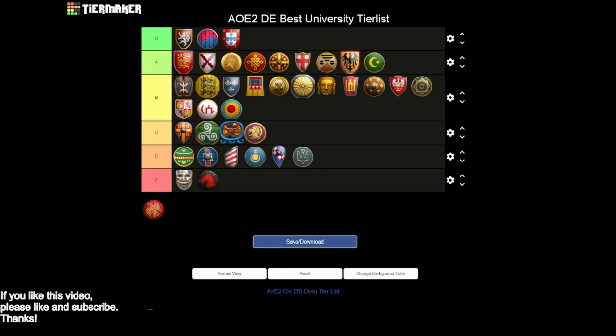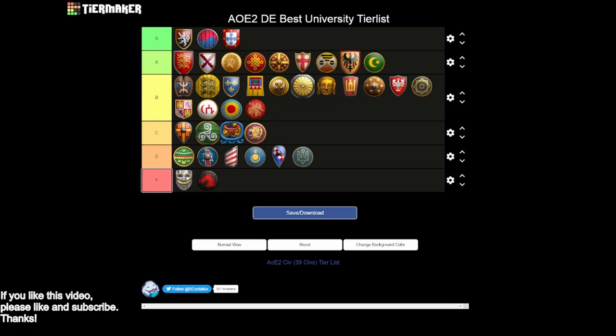Next up we have the Vikings, and they have a pretty decent university. You get siege engineers and architecture — I think that's enough for a B tier right there. You're only missing gunpowder, keeps, and bombard towers, but you do get arrow slits. So your towers are kind of mediocre. That's not a bad B tier civilization for the Vikings, actually.